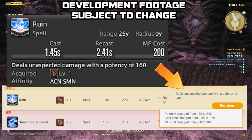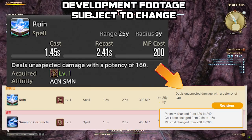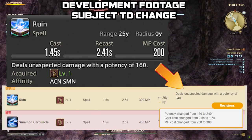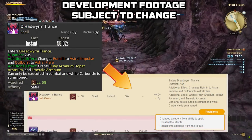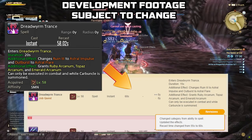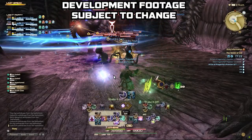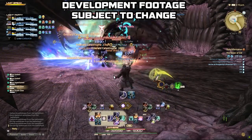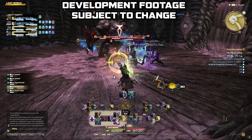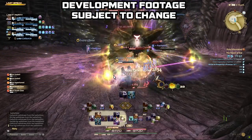Gear and stats will augment from the base numbers shown. Carbuncle has a cast time of 1.5 seconds, and the summons themselves have instant cast times — that hasn't changed. Dreadwyrm Trance is also going from 20 seconds to 15 seconds. Potencies are increasing to offset casting fewer stacks, which shortens the overall rotation. Every time you do Bahamut and complete your summon rotation, the summons come back out faster — summoner overall is just getting faster.